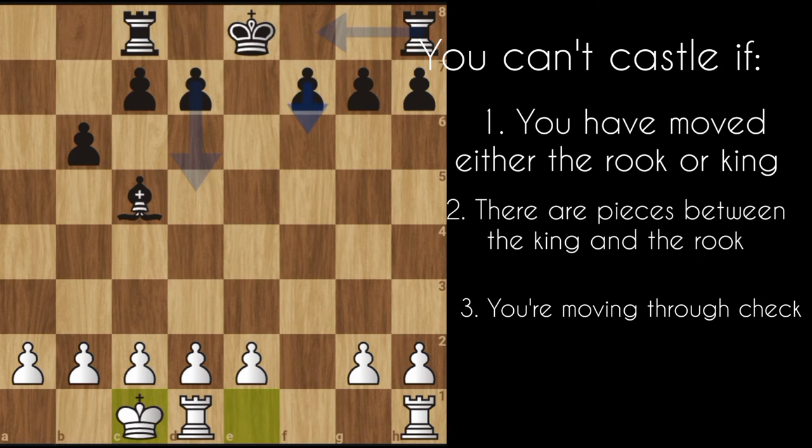Another rule you should note is that the king and the rook should not have moved before you castle. For example, I can only castle towards the right-hand side here. I cannot castle towards the left because this rook has moved from its initial starting position.